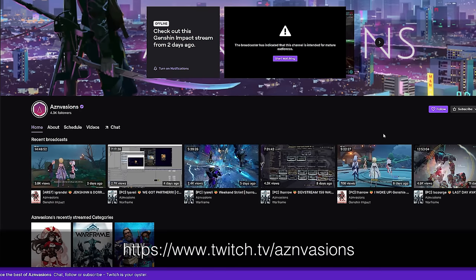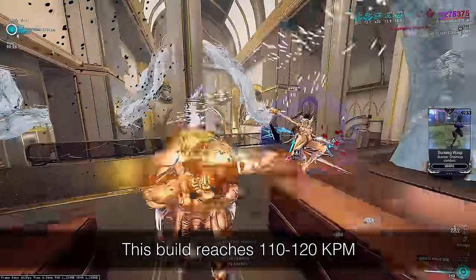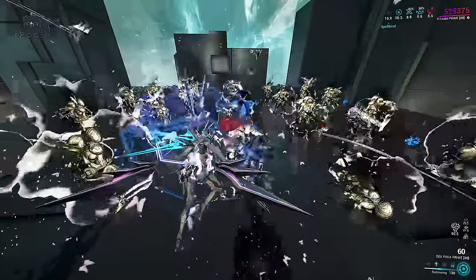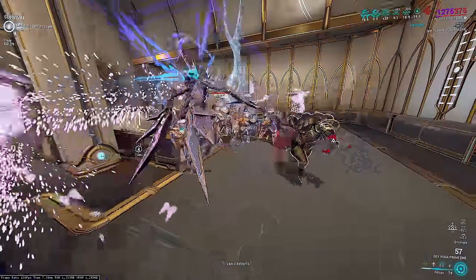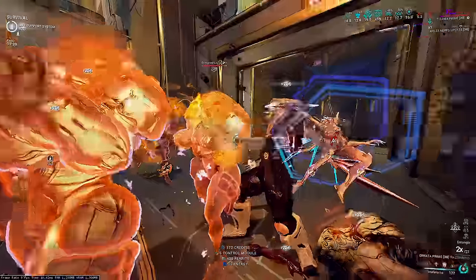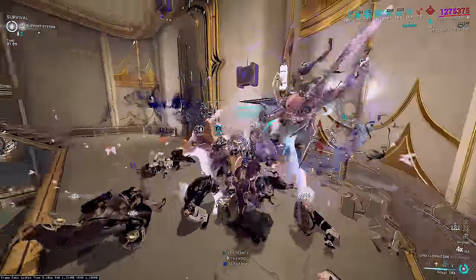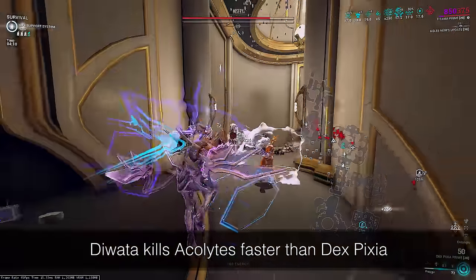Today's build reaches between 110 to 120 KPM and is meant for Steel Path Survival. We're making use of Dex Pixia, obviously, but also Dewata — her Exalted Melee — and also her Razorflies. All three of these weapons come together to achieve the performance shown here. Your Razorflies kill everything except Acolytes. Your Dex Pixia kills everything even faster and shreds Overguard instantly but is the slowest of the three against Acolytes. Your Dewata destroys everything and is the fastest way to kill Acolytes, but also takes time to single out Eximus units when removing Overguard.